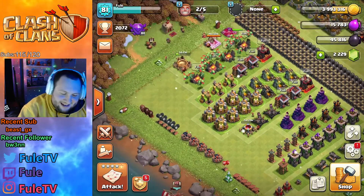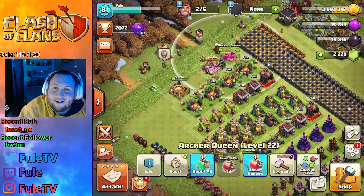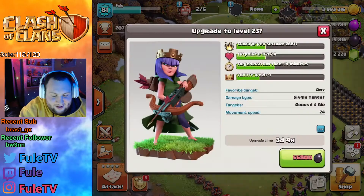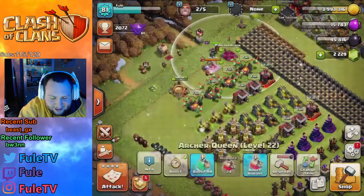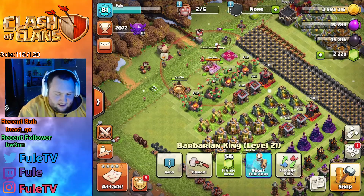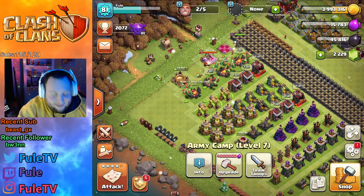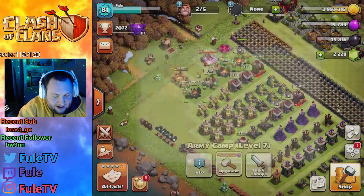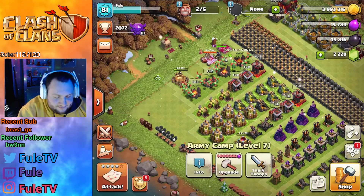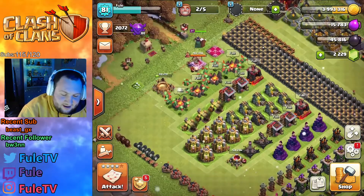Then you gotta start focusing your heroes — your King and Queen. You gotta get them down right away. You can't fall behind on your heroes. As you can see, I already am falling behind; my Queen's only at level 22. But we're gonna fix that. The next order: you gotta get the army camps down at Town Hall 10. That 4 million upgrade gets you an extra 5 spaces each, so you get plus 20 — at Town Hall 10 you get 20 more troops than you did at Town Hall 9.